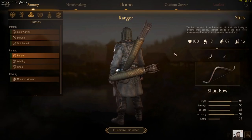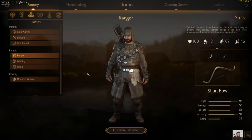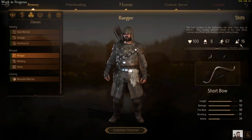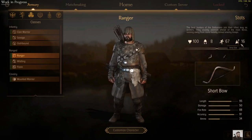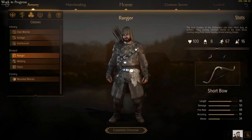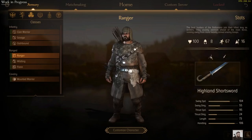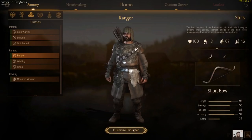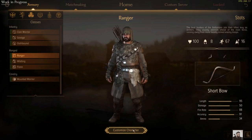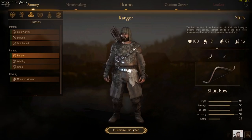Now to the strength of the Battanian army — the ranged troops — beginning with the Ranger. He's got a whole load of ammo on him. He doesn't have much armour, so he's going to be a little bit vulnerable. The unit size is decent though, and they come with the short bow, which doesn't have the greatest range or damage output, but it does have a very high fire rate. So at close range they are going to absolutely plaster their enemies with arrows, and with all the ammo this guy is carrying, he'll be able to pump out damage for a long time if you can keep him alive. He also comes with a short sword for melee needs.